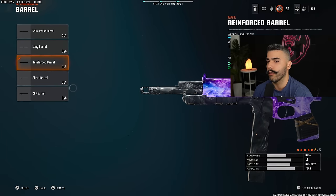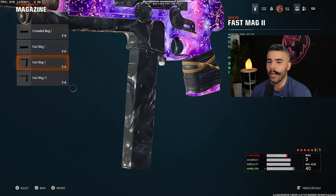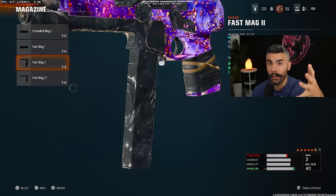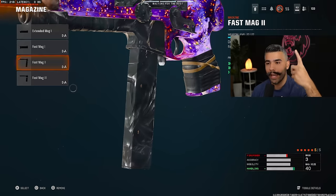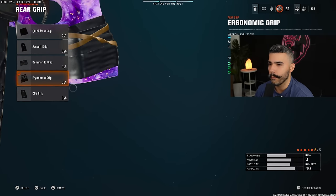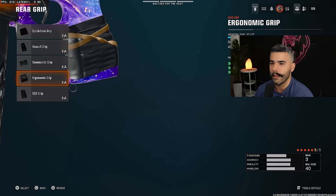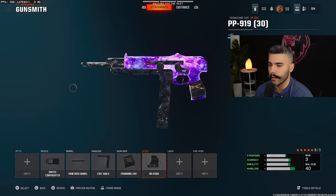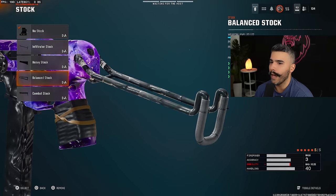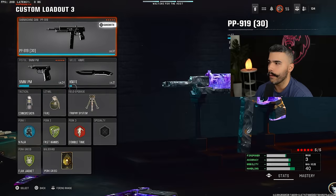We got the good old Reinforced Barrel — just a great attachment to have on almost any gun. We're going to be rocking Fast Mags 2. The PP in general has like 64 bullets; this brings it down to 40, which is still a lot of ammo, but you get a boost to ADS speed, Sprint to Fire, and you reload quicker — very nice. Ergonomic Grip, which is one of the best ones to use. CQB is also good, but the ADS sight speed is just really nice, and we're going to be rocking the no stock for a huge boost in movement speed and strafing speed. Ballast stock is also a really good attachment if you're feeling that one.